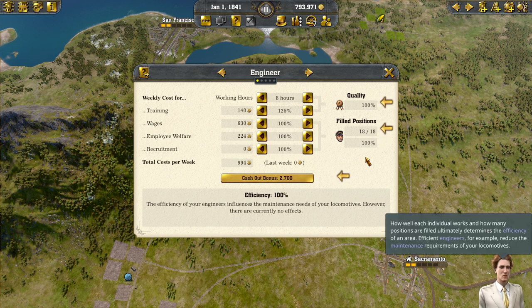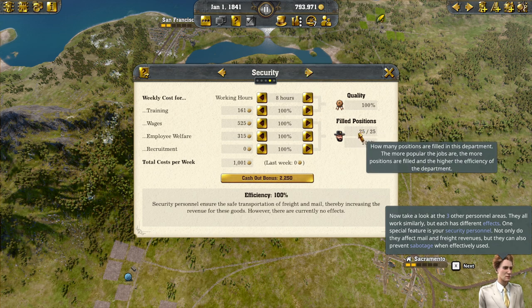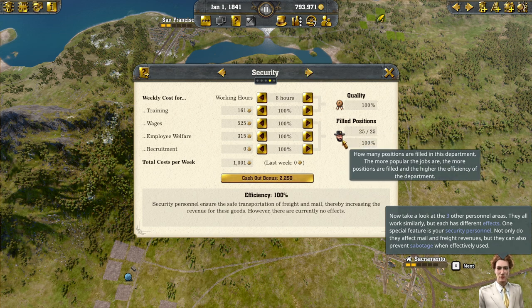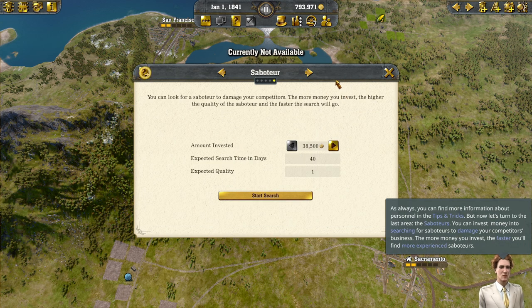How many of the available positions can be filled depends on how much you invest in your employees. How well each individual works and how many positions are filled determines the efficiency of an area. Efficient engineers, for example, reduce the maintenance requirements of your locomotives. Take a look at the three other personnel areas - they all work similarly but each has different effects. One special feature is your security personnel - not only do they affect mail and freight revenues, but they can also prevent sabotage when effectively used.